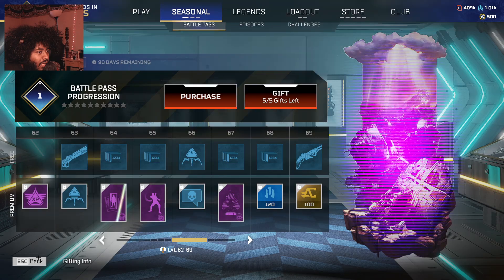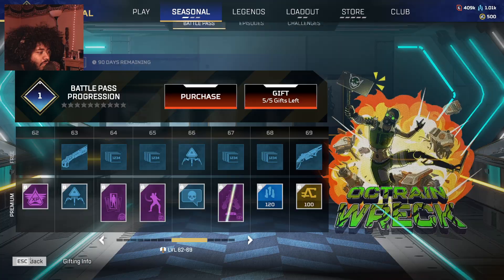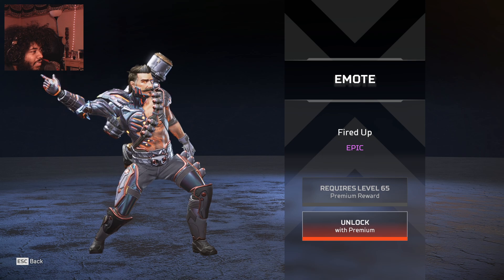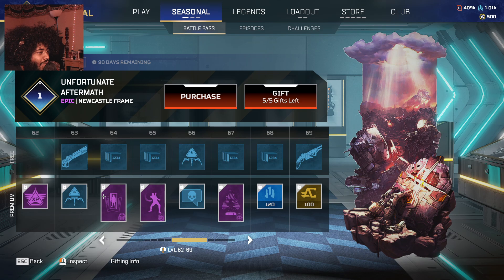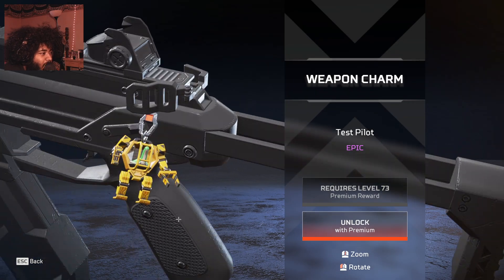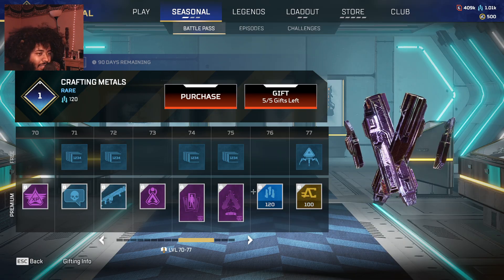We got a new Castle banner and a Fuse emote — let me go back to this Fuse emote. He's fired up! Rock and roll — okay that's a little enthusiastic, I like it on the Fuse. And then we got a nice weapon charm of a Nessie and a freaking Titan-looking thing.